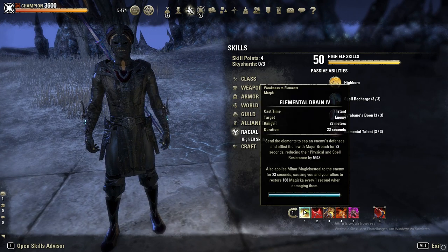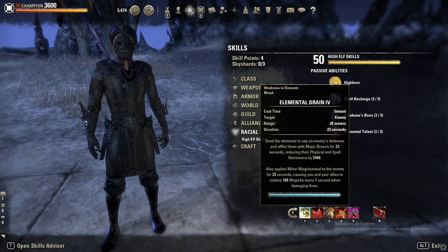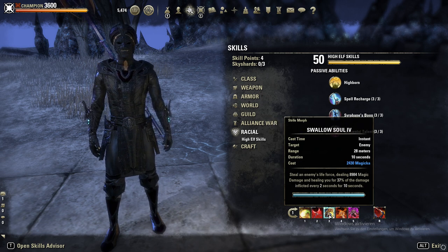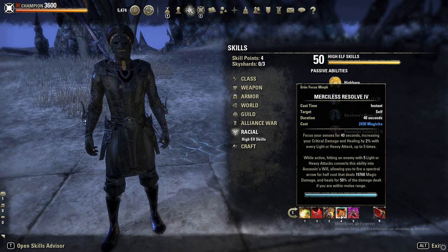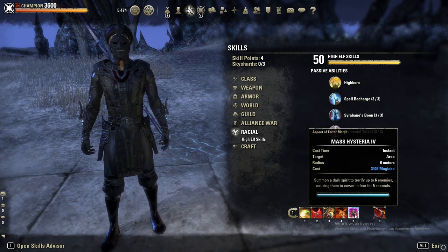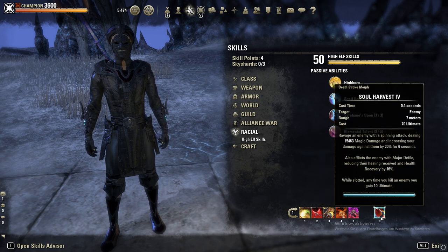Skills: Elemental Drain for Major Breach, which gives us almost 6k pen and Minor Magicka Steal for sustain. Impale as execute. Swallow Soul as spammable. Merciless Resolve gives us 10% crit damage with 5 stacks, and if you activate it with 5 stacks, you will shoot a powerful proc called Assassin's Will. Mass Hysteria, an AoE fear. Soul Harvest as ultimate for Major Defile and 20% damage increase.